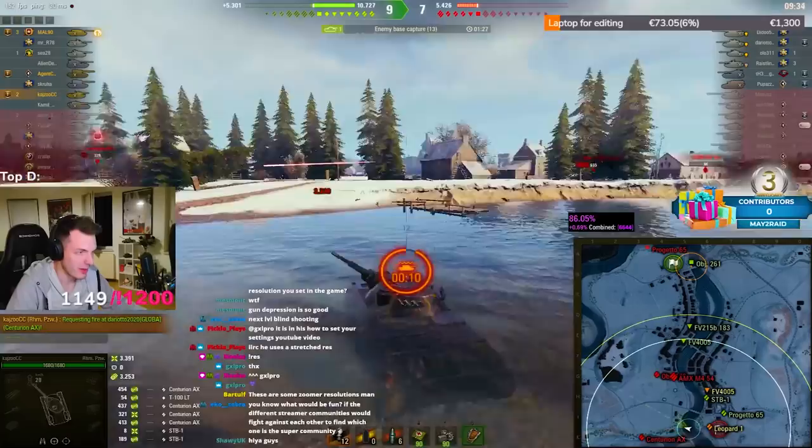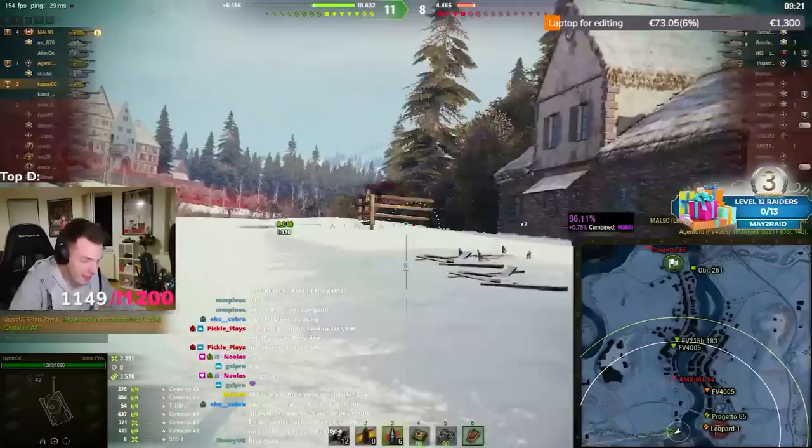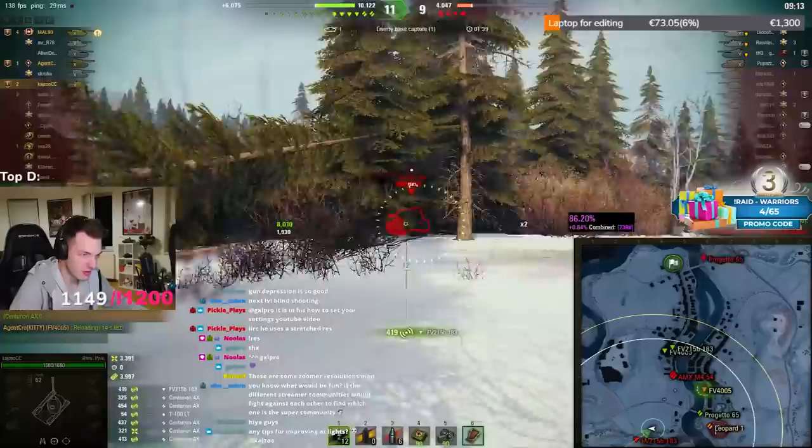I have to dodge the F3 shot — that's all I gotta do. Even though this tank does not have the best camo from tier 10 lights, you can still boost to 46% camo value with the usage of low-noise exhaust and camo directives.